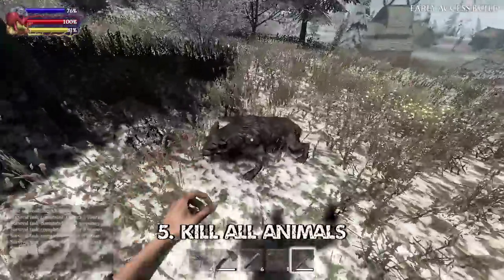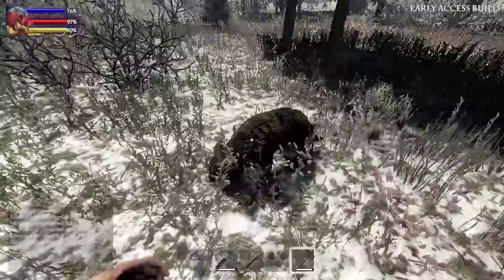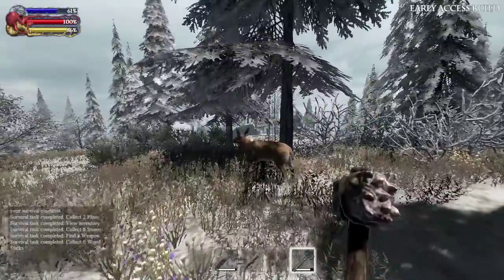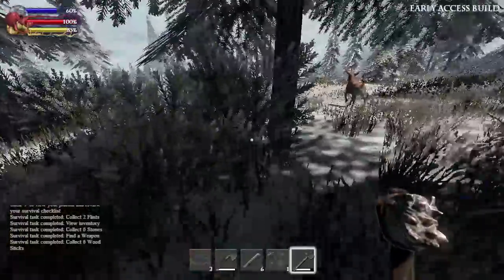Tip 5: Kill all animals. This provides meat for healing, hides for armour and sinew, which is needed to craft many basic tools. If you're finding deer tricky to hunt, creep up on them from behind using Control to creep. And if they bolt, break your line of sight with the animal and it should slow down for you to try again.